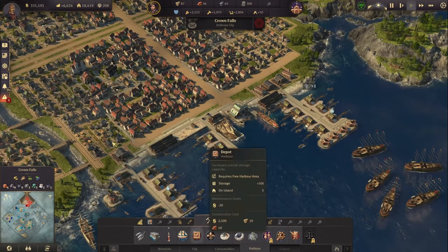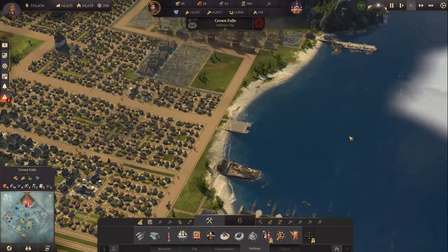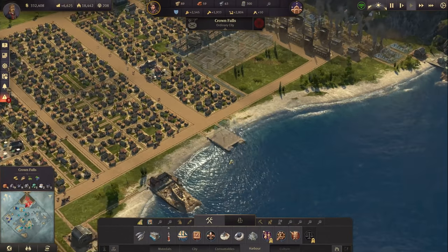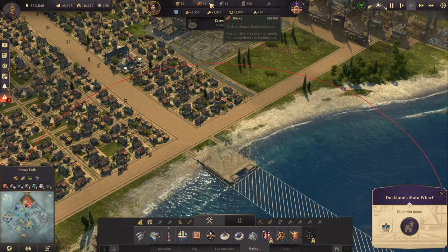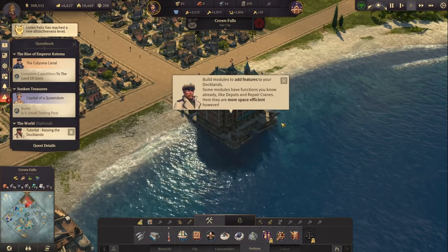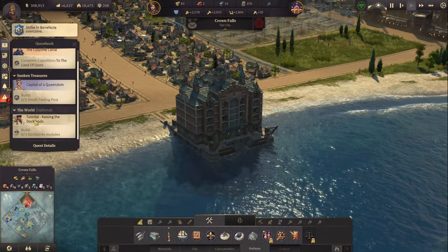This could be our trade import city or area, or this one could work too since we already have some industry here. It could make sense to have the docklands just here. We still need some 60 tons of timber and bricks - one more ton and there we have it. Let's go ahead and build it - you build modules to add features to your docklands. Our very first beautiful building!